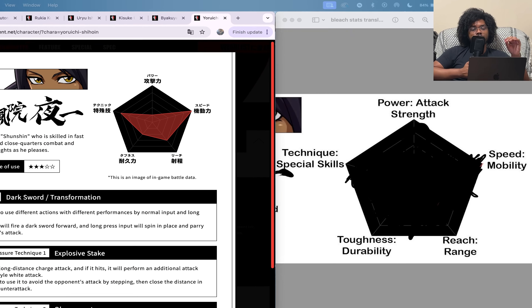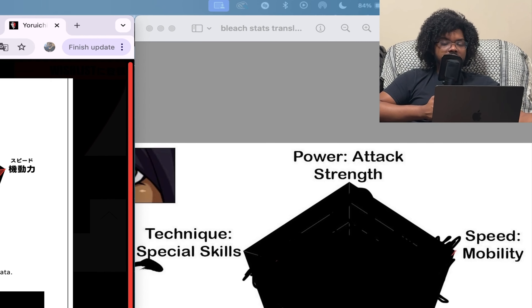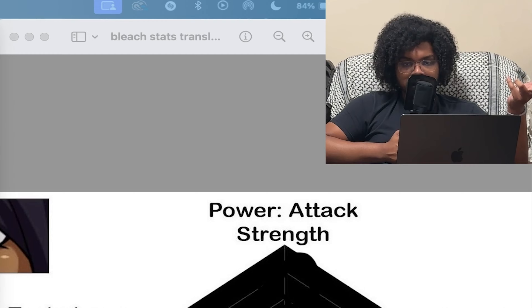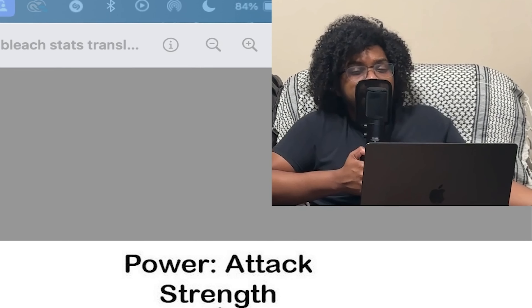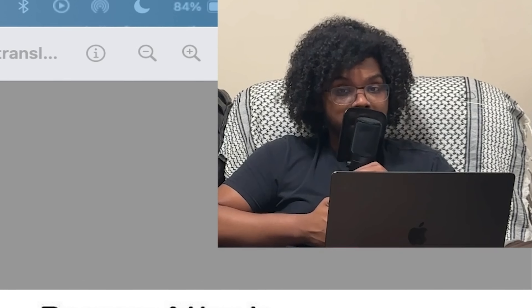That spot dodge could be pretty interesting — if you can spot dodge and punish somebody mid-combo, it depends on how punishable their attacks are. If they miss one attack but are still plus, still advantageous on the next button press, that move is kind of useless unless you can spam it. But if there's a big swing and a big drawback — if they're minus on all their moves — then this is going to be a lot deadlier than it seems.